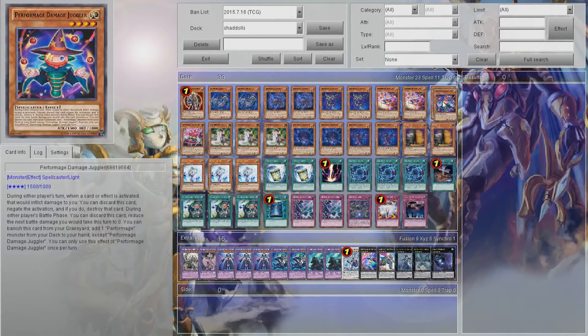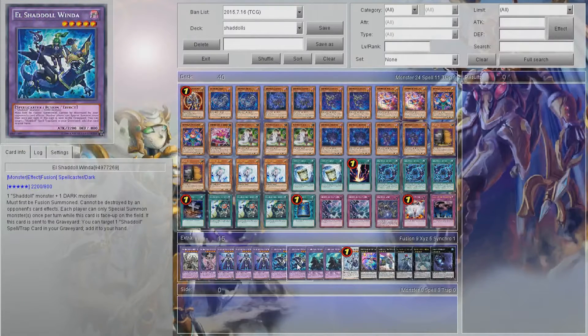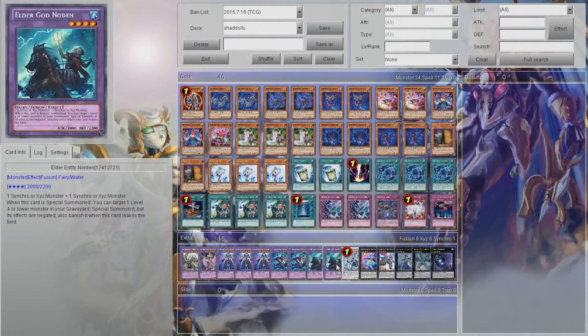I feel like I could have swapped Call of the Haunted out for another Damage Juggler. But Call of the Haunted has proven itself — basically to get Winda off the board, or when I want to combo further with Nordin. It's just been super useful.